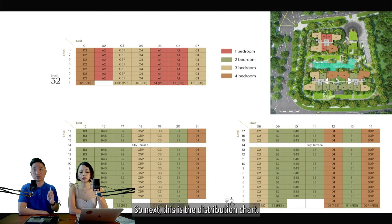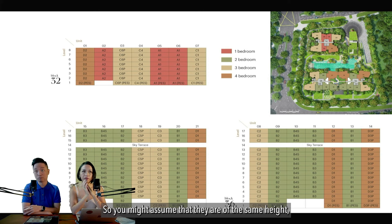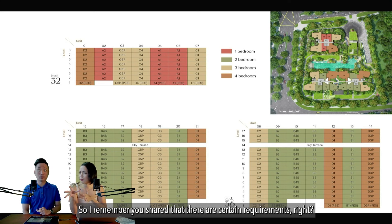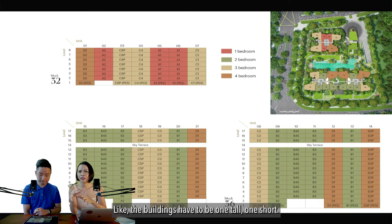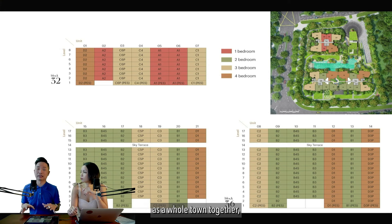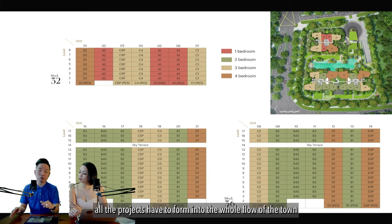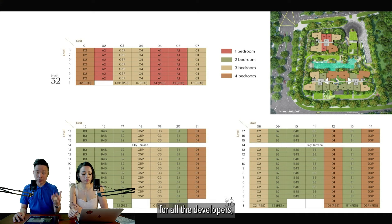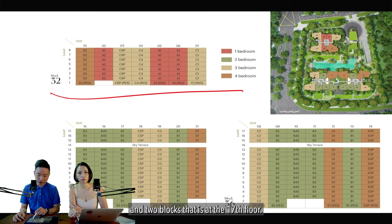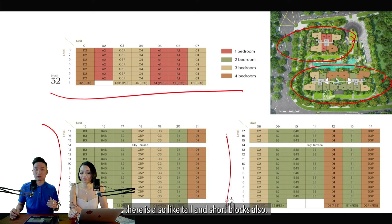Looking at the distribution chart — one thing about the site plan is they appear flat, but because Lantoria town is under a government area, there are requirements. The government wants to build Lantoria town as a whole town together, not just individual projects. All projects have to fit into the flow of the town. The government has a plan for all developers — which site has to build which floor height. That's why you can see one shorter block on the 8th floor and two taller blocks on the 17th floor.